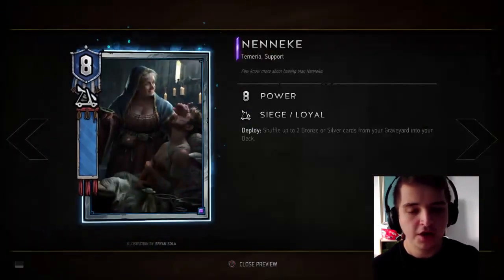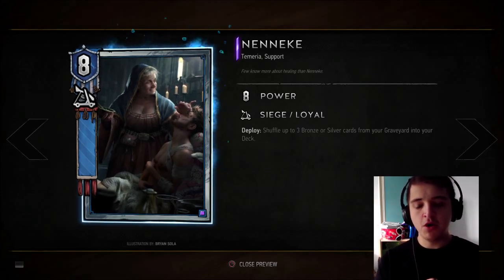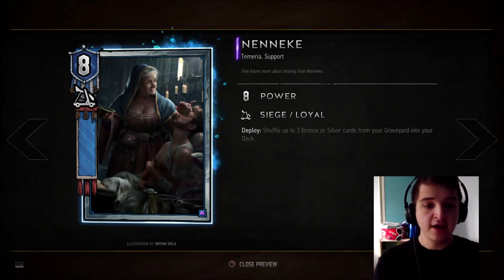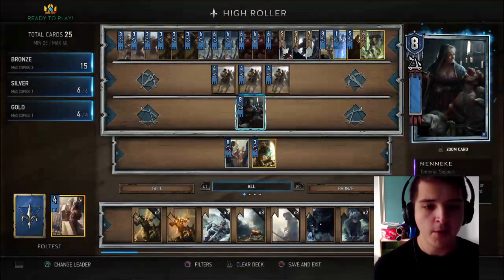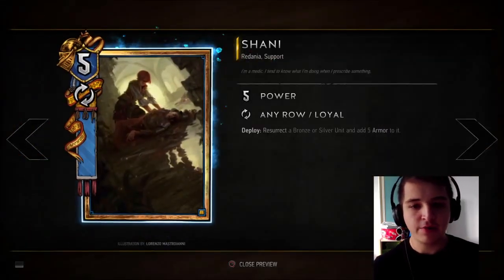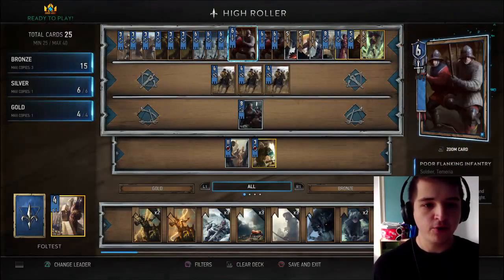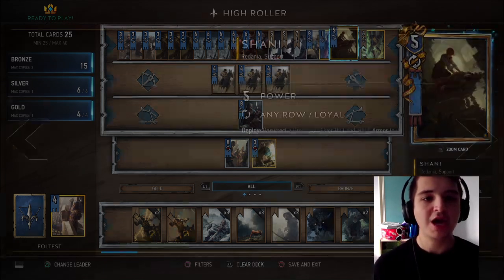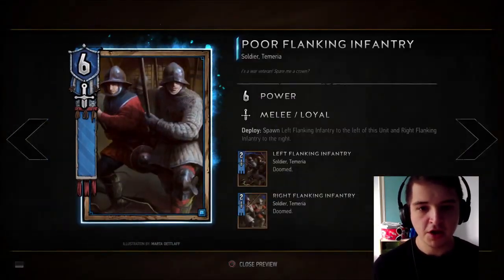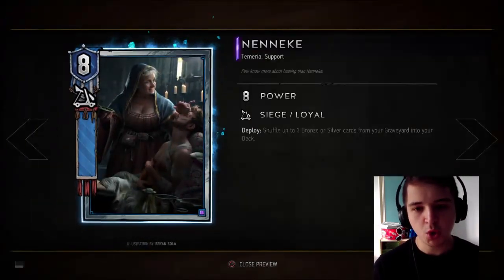Our final Silver card is a crucial component: Nenenke. This deck gets wrecked by Mill decks — but it doesn't, because we've got Nenenke. She puts three Bronze or Silver cards back in. In that matchup, you win round one, then round two you play Nenenke to put three Bronze cards back, and then round three you use Shaney on Nenenke and put three more Bronze cards back. You want to minimise your Musters, targeting Poor Flanking Infantry and Siege Supports.